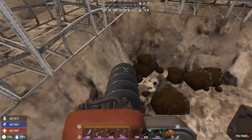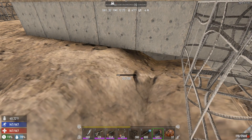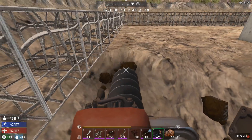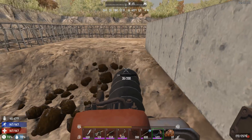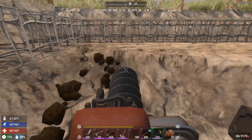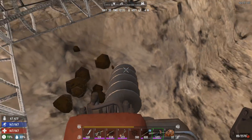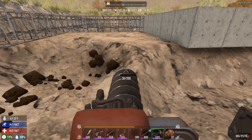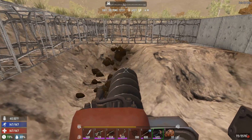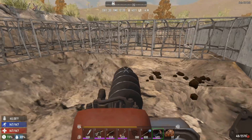You'd think the mining takes the longest, but the longest part is actually placing all these rebar frames down. Sometimes when you click it doesn't register — it's a little annoying. You have to click a couple of times. It's the only thing I'm not a fan of. It's still in alpha so glitches are normal, but before implementing new things I'd fix these kinds of things. I can't complain though — this game is freaking amazing.